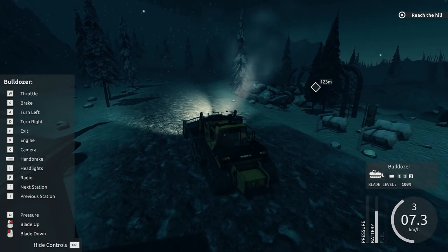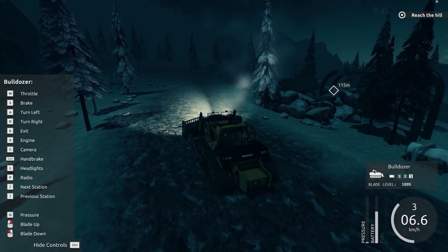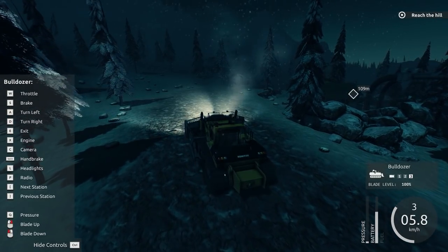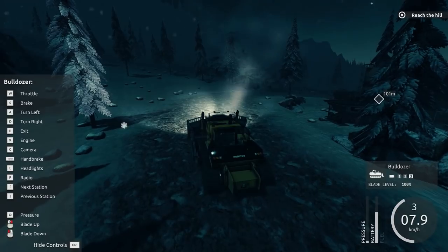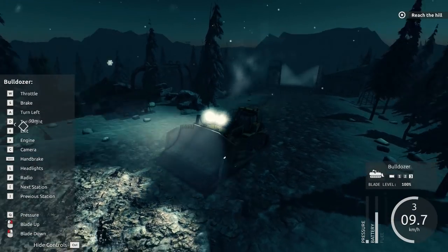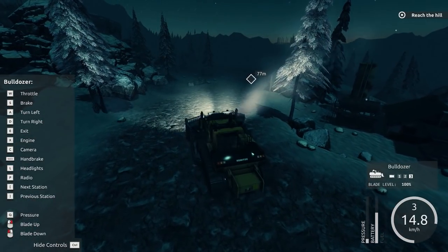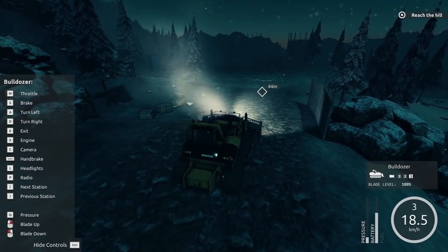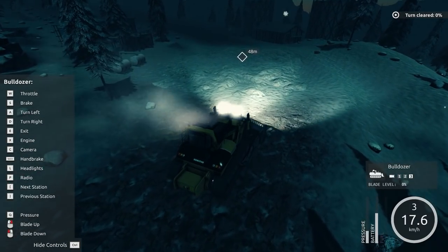All right, were we supposed to take a right there? No, I think we're supposed to go up over this bridge. We're going full speed — blades all the way up, we must be going uphill. There's our area up here. This didn't really look like a military installation — it was just kind of like a gate with a hangar. Are we gonna see some aliens or something? E.T., you better not be up here. Blade down — ramming speed. Here we go, right into the pile.